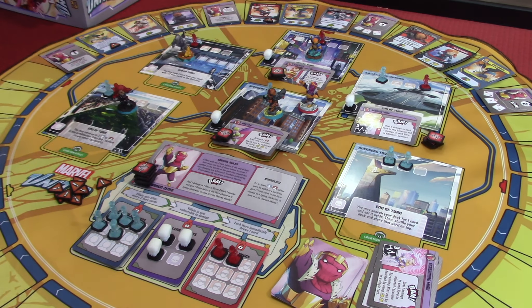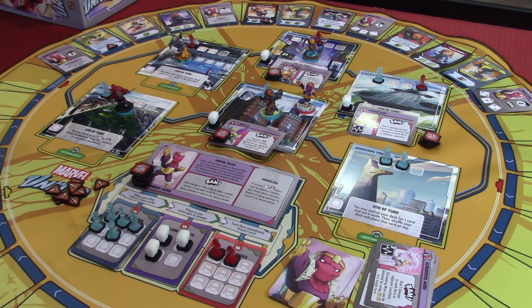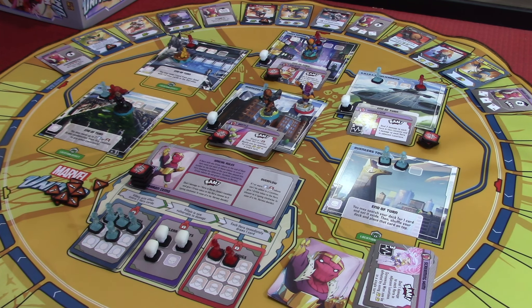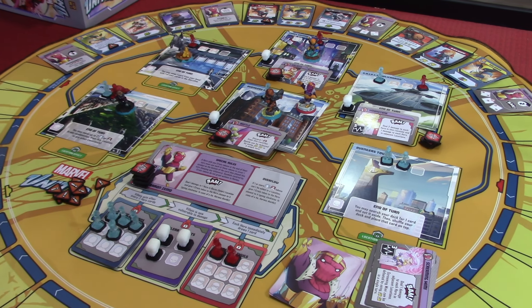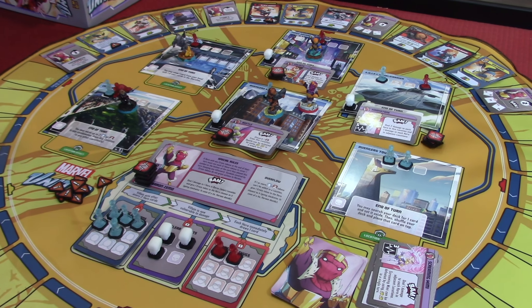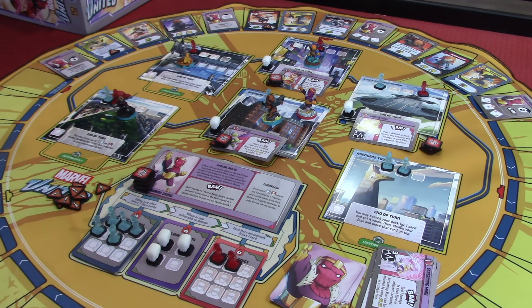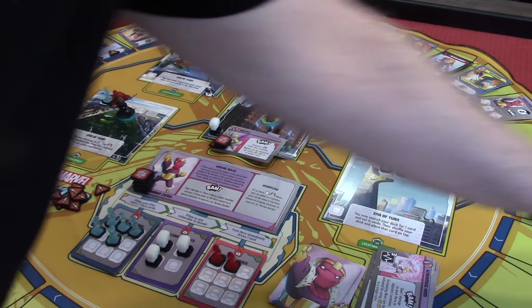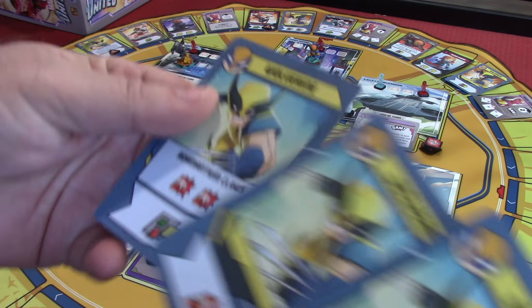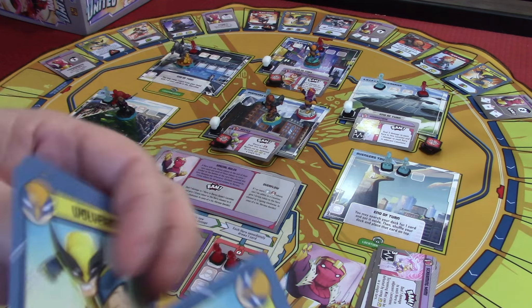Nick Fury might get KO'd. Then we bam again going clockwise — Beetle's bam: discard one thug from this location. That's all he does, no problem. Then Moonstone: deal two damage to one hero in this location — that's going to be Wolverine. Wolverine can take it though. He'll take two damage, but at the end of the villain's turn he's going to go back up because of his regeneration. So we're okay there.